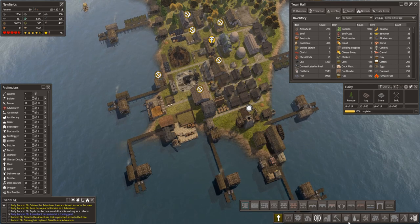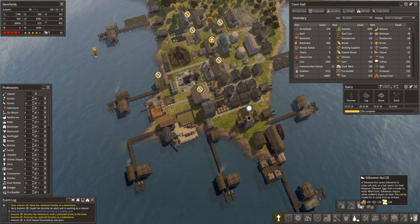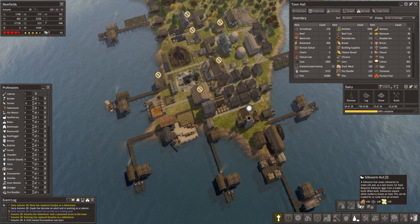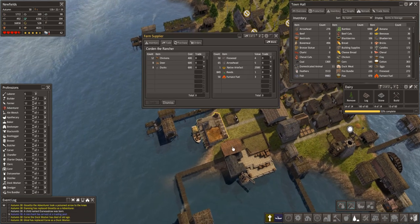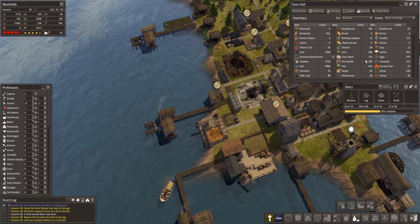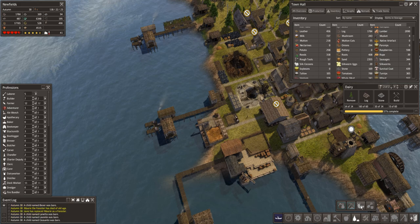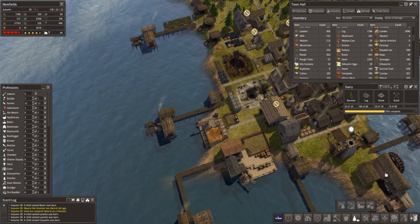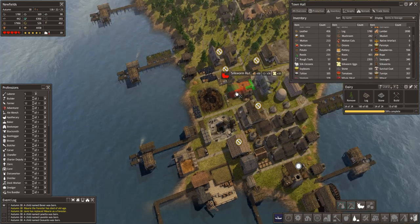Dairy will be done. I wanted to also add a silkworm hut — we want to grow and use some of these silkworm eggs that we've got. When it's built, silkworms require white mulberry leaves. We need to get the mulberry going, but we have the silkworm eggs we need for making these. Silkworms get eaten, so keep that in mind. And we have lumber, so that's fine.